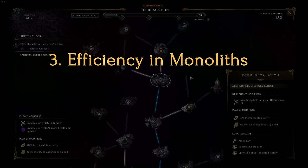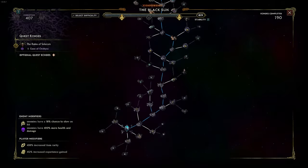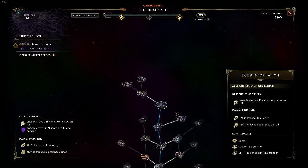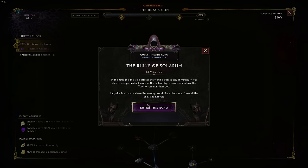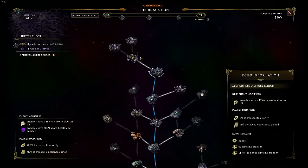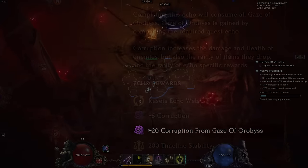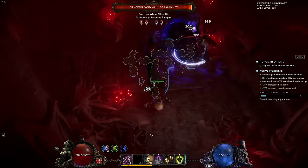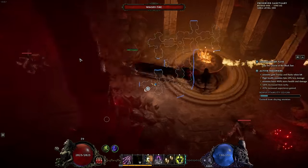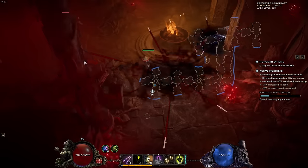Next we have monolith and echo optimization. How do you progress your echoes and fill up timeline stability to spawn a boss faster, and how do you gain timeline corruption to get more rewards? Your goal in any given timeline is to progress as far from the starting island as possible. This increases timeline stability and makes progress toward finding a Shade of Orobyss, which is a mini-boss echo. Make sure to always kill the timeline boss before attempting a Shade of Orobyss, as that gives you extra corruption from the Gaze of Orobyss mechanic. Always rush the completion of echoes rather than slaying every monster you see — this ensures more XP and more loot in general.